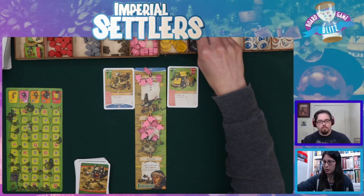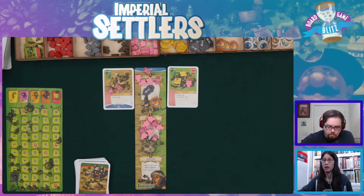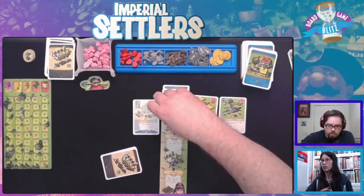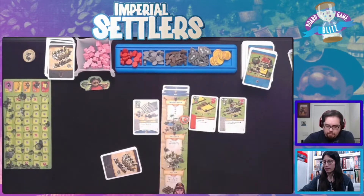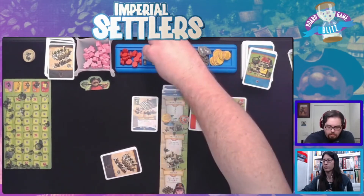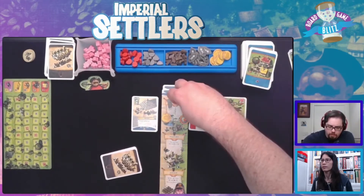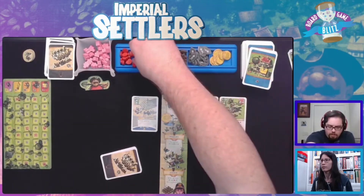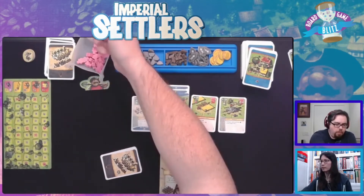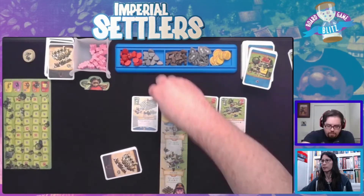Now it's production. In addition to what we have on our boards, we get the production from whatever we built last round. I just have a bunch of people. You have a bunch of stuff too. I get three coins total between my board, my deal, and this card. I get four stone total. I gain one tomato and three people, and a raise token.